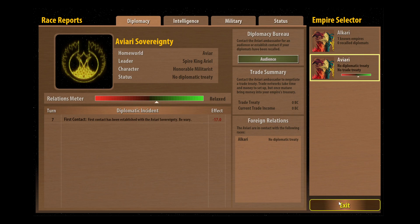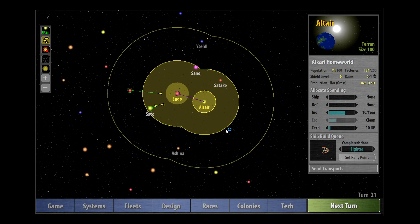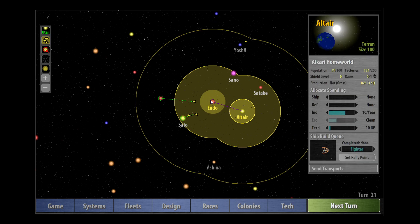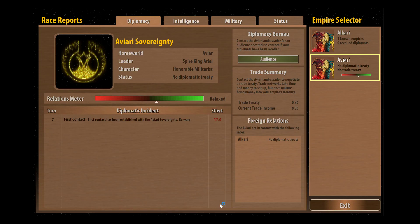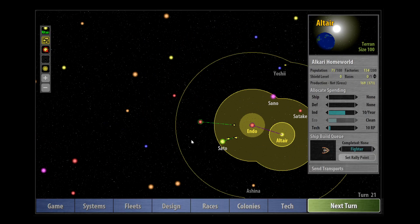At the moment we can't actually see anything of theirs at all. Next to our territory all we have is these stars. We've not actually been able to see anything other than a scout ship that we bumped into from the Aviari. So what we need to do now is get some more information about the Aviari - I deduce that they're probably based here but I'm not certain of this.